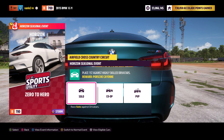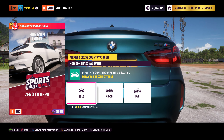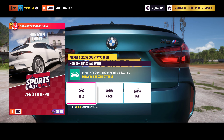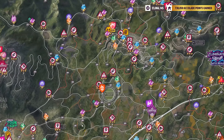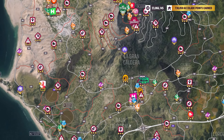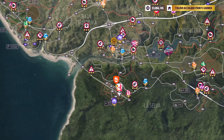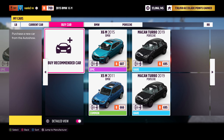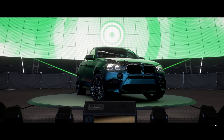Welcome back to Forza Horizon 5. We are here with another seasonal championship — Zero to Hero — and we have to use a B class German sports utility hero. The sports utility hero car class performance group B class is 601 to 700 rating. We are using the BMW X6M from 2015. The amount of cars isn't really big here that we can use. The tuning share code is in the description as always.